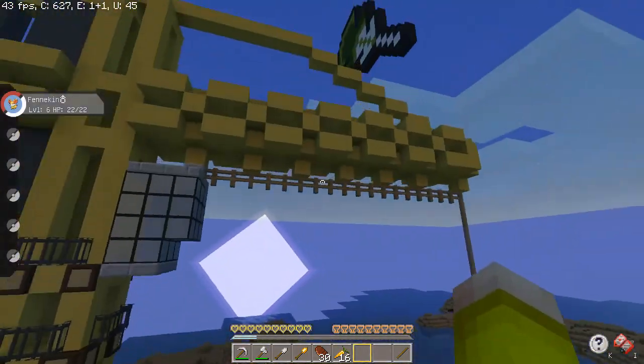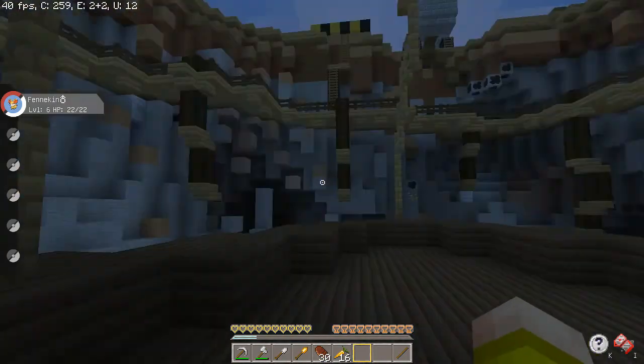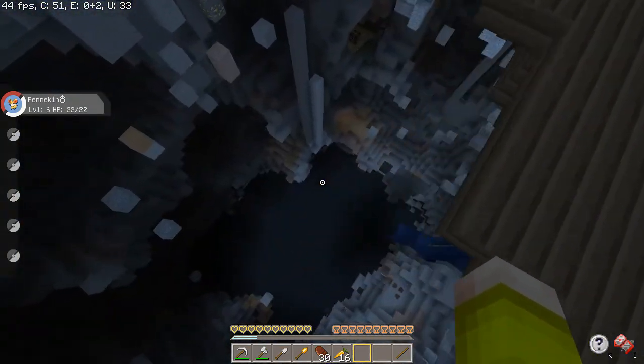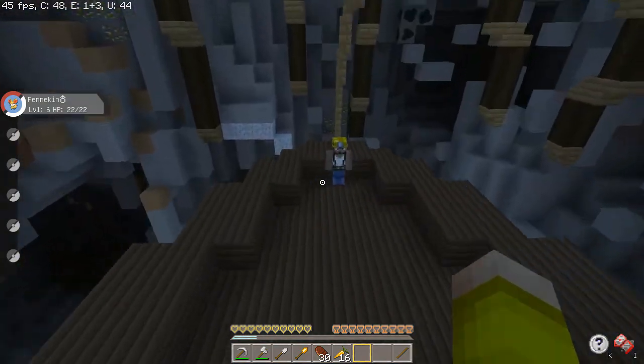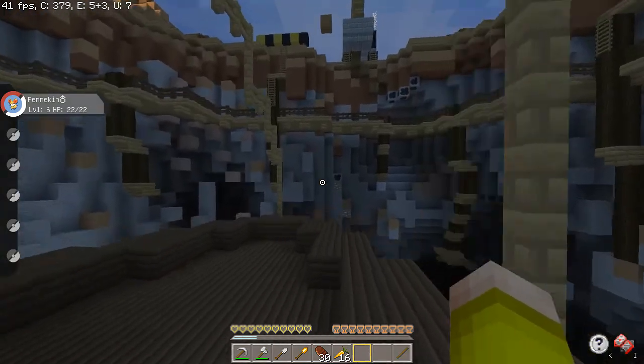Here is the Ground Gym. It is a mining site. The arena is right here — when you walk in, you have to just fall into it. Hope you don't die. Here is the gym leader, Bob the Builder, the main builder of this mine exhibition.